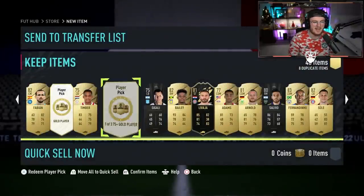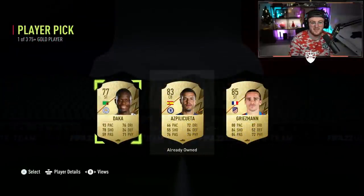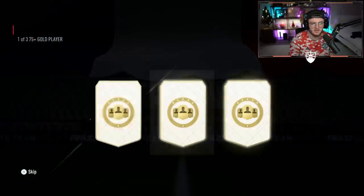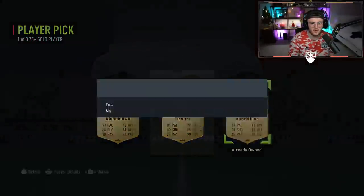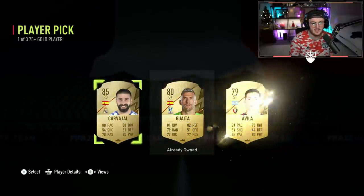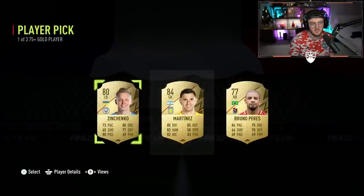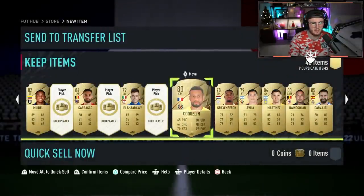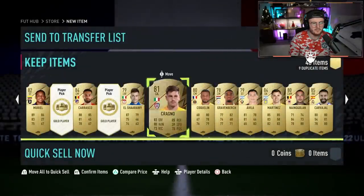Antoine Griezmann — not bad, we'll take Antoine Griezmann. Another Hubendouche. There is a Man City player in there — we could get a Man City player next, the special card version. But it isn't the one we're looking for. Gravenberch — not bad. Harry Maguire. Cragno. This ain't looking good right now — this is not looking good at all, EA.